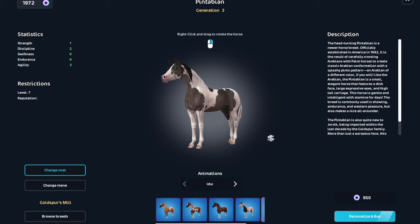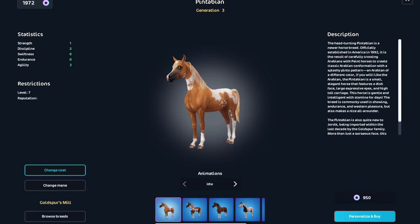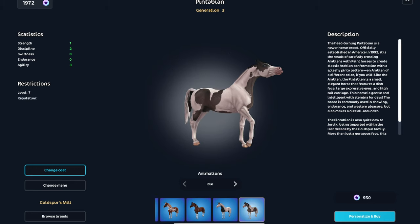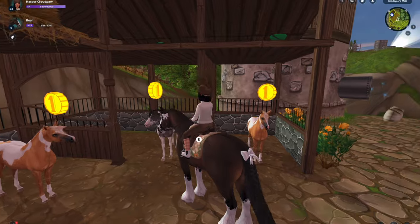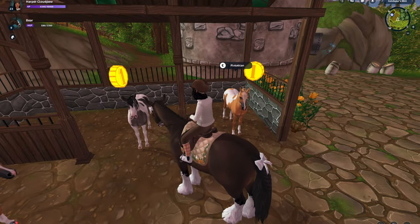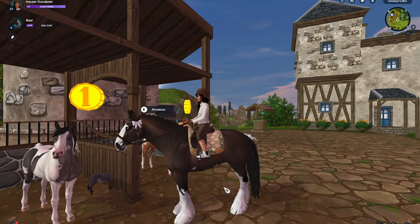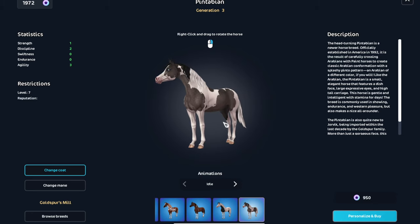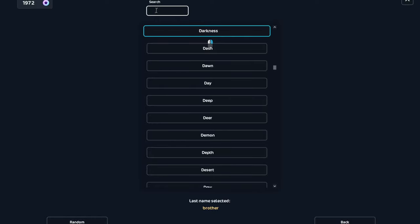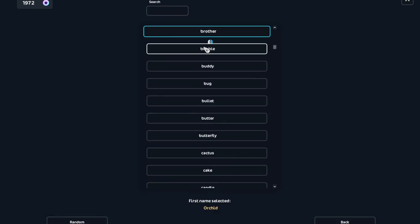Anyways, here she is. She's so cute. I also have this one, but I just don't think she's as cute as the gray one. I mean, come on, she's adorable. Okay, yeah, I like the gray one. I either want to name her Butterfly or Orchid. I think I'm going to name her Orchid. That's just a pretty name.